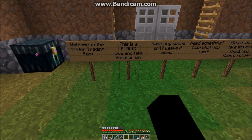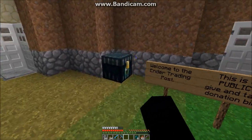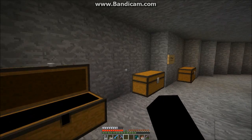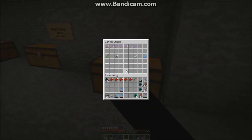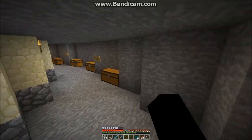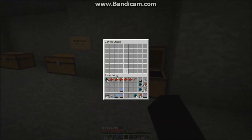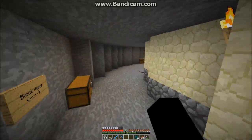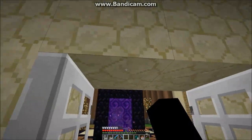Welcome to the Ender Trading Post. This is a public give-and-take donation bin. Have any spare? Leave it here. Need something? Take what you want — please do not take too much. We have bows, arrows — looks like someone took the arrows; I had a double chest full — weapons, tools, armor, useless stuff, random stuff, block items, and food items.